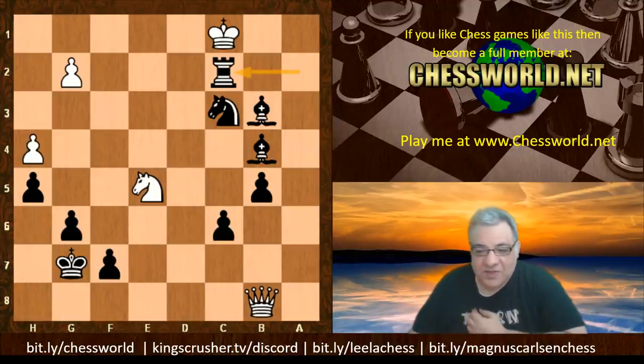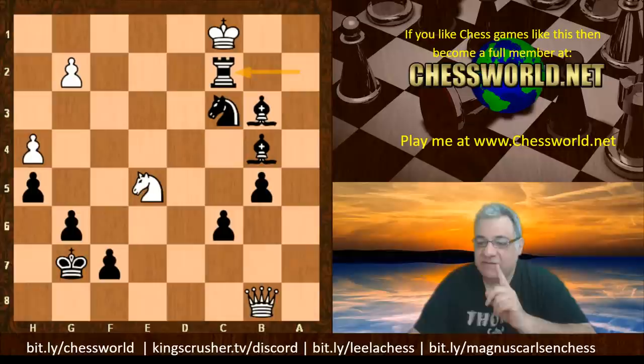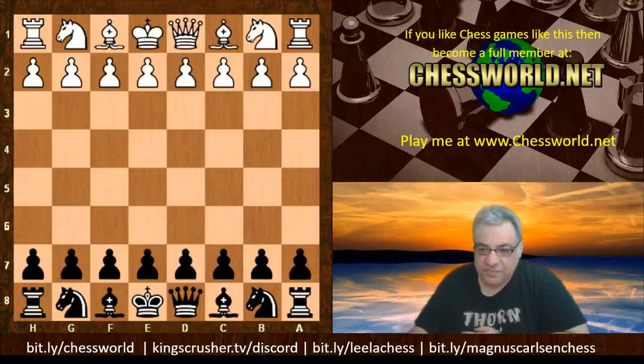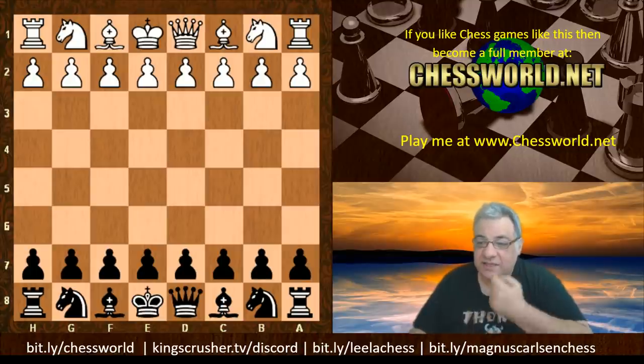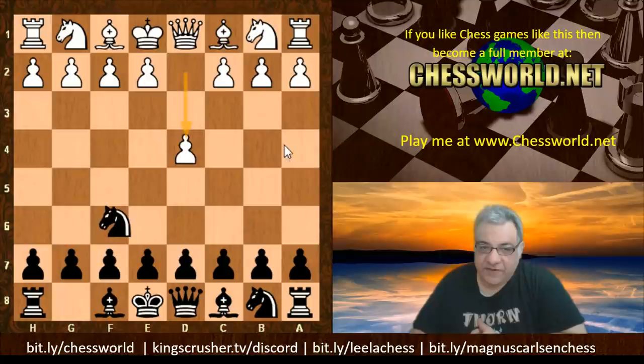Check out the link to the detailed annotation video for this game if you want to get into the meat and potatoes of the variations. Our second game - let's reset the board. Fischer was playing black again, this time against Donald Byrne's brother, Robert Eugene Byrne, in the 1963 US Chess Championship. Both brothers seem to like the positional openings. We see d4, Knight f6 from Fischer, c4, g6, g3 - a very solid choice from White.